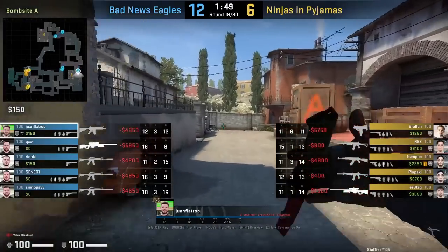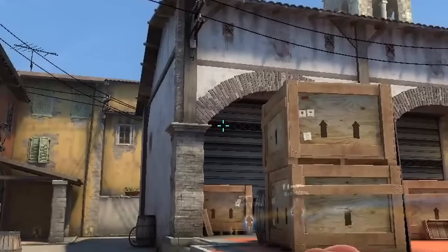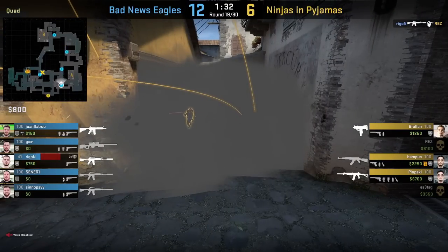Juan Flatro smokes T stairs for his teammates to push mid. He stays in the middle of the two white paint marks, aims at the second X to the left, then jump throw. The smoke denies vision from stairs and gives cover for his mid teammate to fall back to banana if needed.